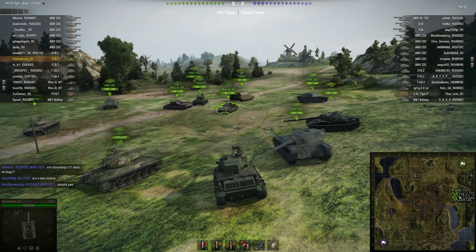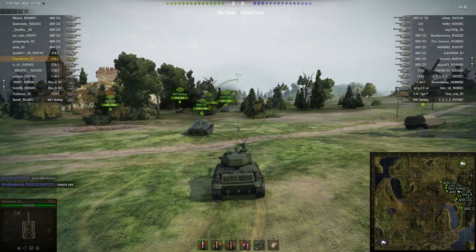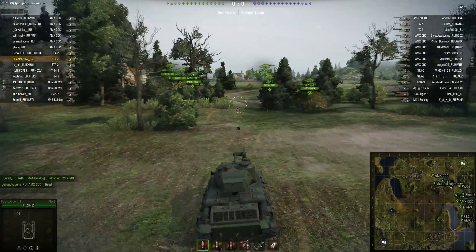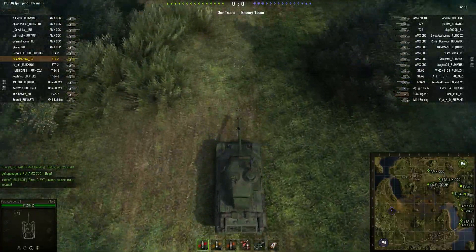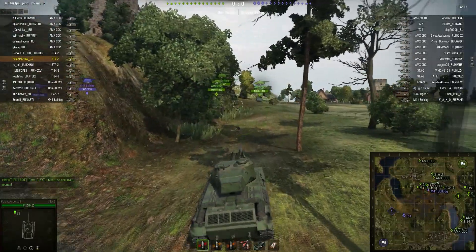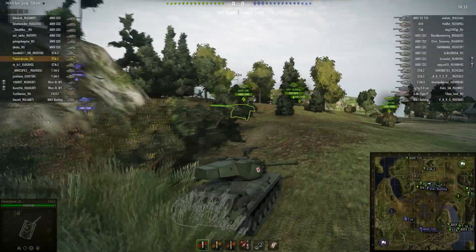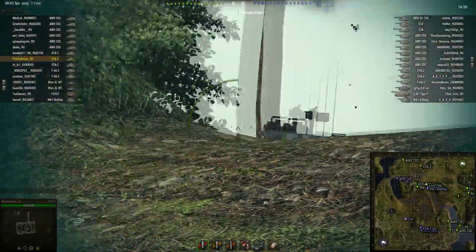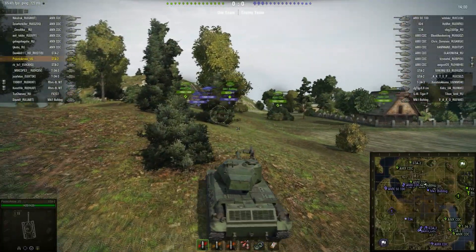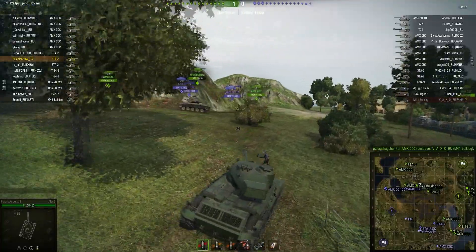On to some games. Here we are on Swamp. I should apologize if I'm a little bit late with this video — the test server just went up this morning and I'm trying my best to get this out on time. We've got the not-very-speedy STA-2. It is reaching 46 kilometers per hour here, but it takes way too long. There's the gun depression. Climbing a hill, it slows down a lot as well. I'm going to make sure that Bulldog doesn't peek over and I'll try to get some snapshots in to see how the accuracy changes have gone, but these will all be close range.